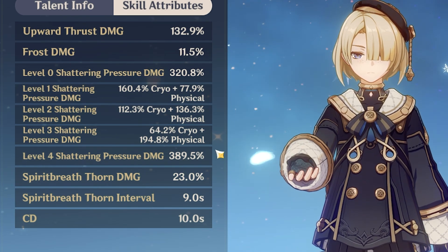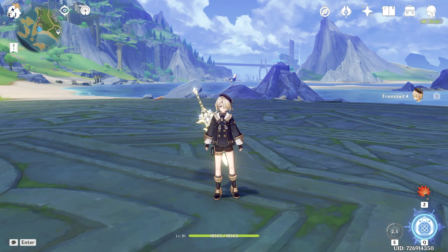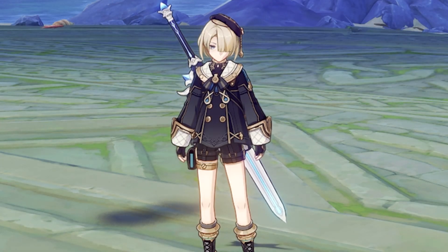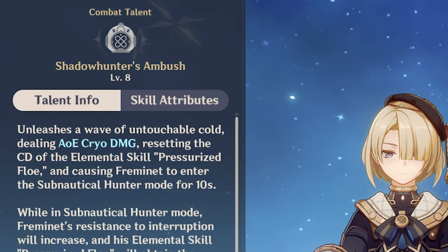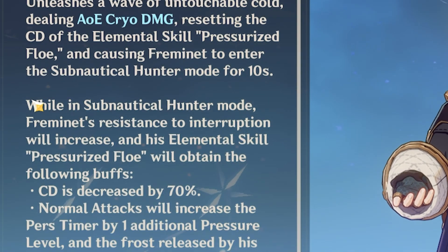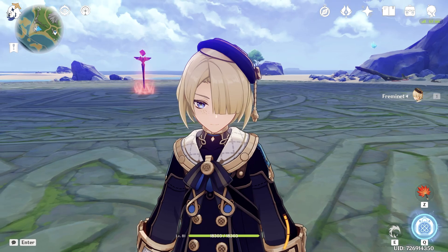He will do this 300-something percent physical attack without interruption. And now for the burst — this one is very important. I don't have any energy problems on Fremenet, and I think this is mostly because of the rotation I used. First of all, burst resets our skill cooldown. Second, it decreases our skill cooldown by 70%. And last, our normal attacks gain stacks faster. So let's look at the full Fremenet rotation.